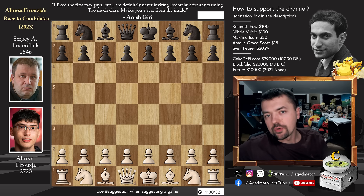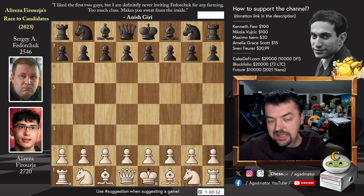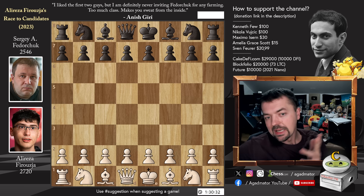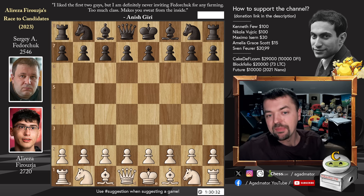Hello everyone and welcome to an incredible game from basically round six of Alireza's race to the candidates. He's now facing Sergei Fedorchuk with the white pieces and he's already 5-0 — if he wins this one, he already overtook Wesley in the live ratings, but he needs to win this one to sort of cement it. It's a really brutal game and the clock times are incredibly vital. At the end of this video, I will also share some truly incredible news, so stay tuned for that.